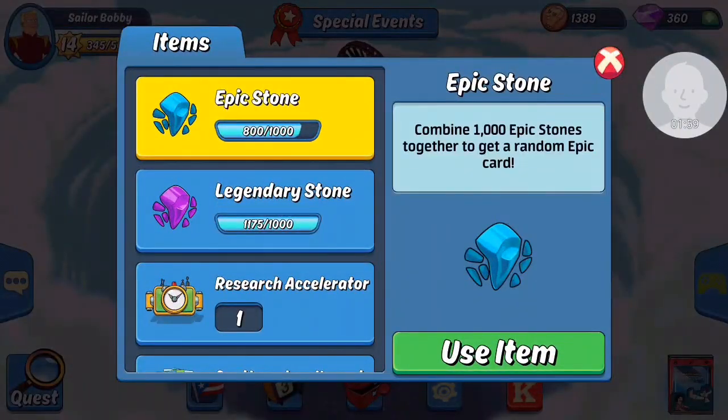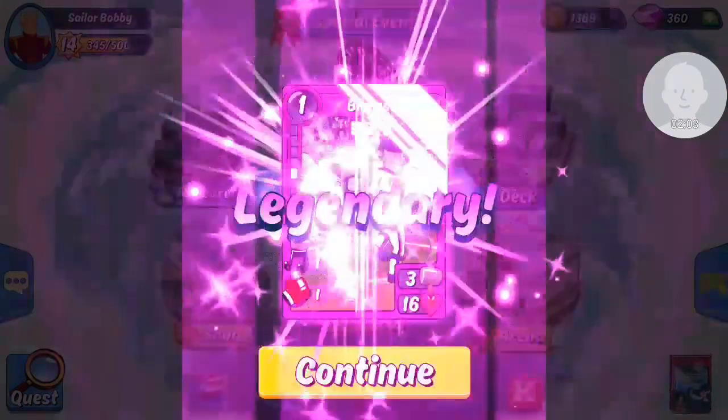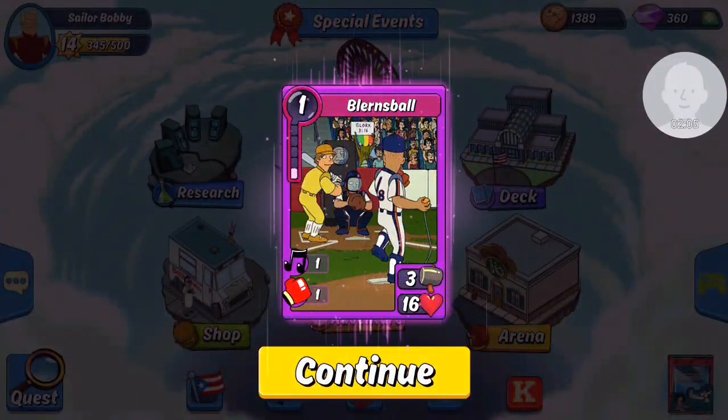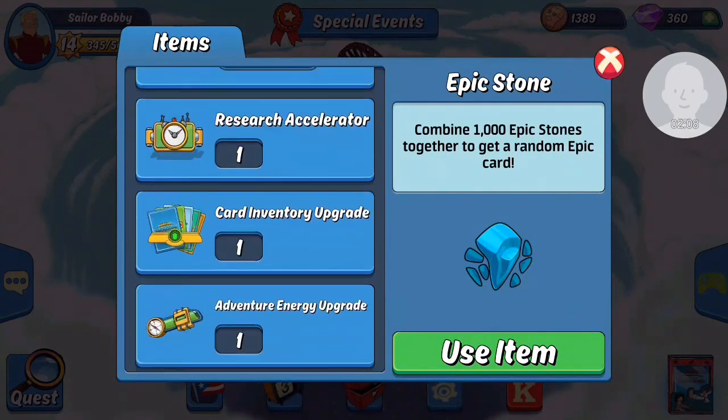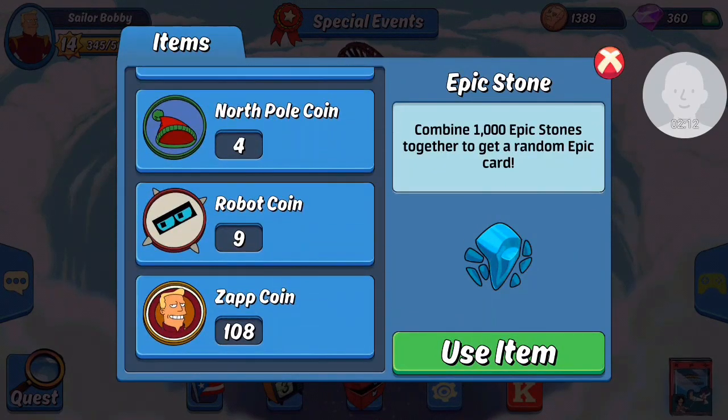I think we also got enough to pull a legendary, so we're gonna hope for a Bender here. Got another Blerns Ball — I'm happy about that too because that gives me another one I can fuse up. I was hoping to get some epic stones as well, but that's not gonna happen.